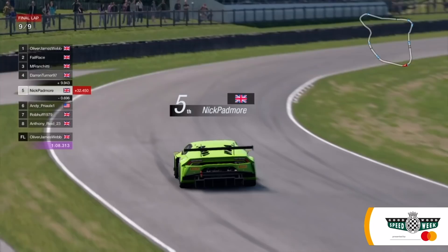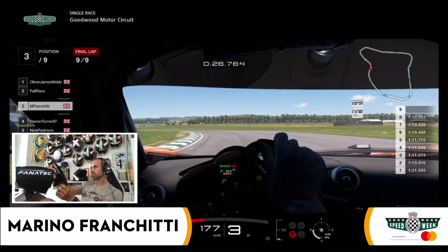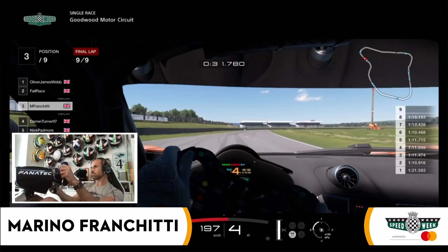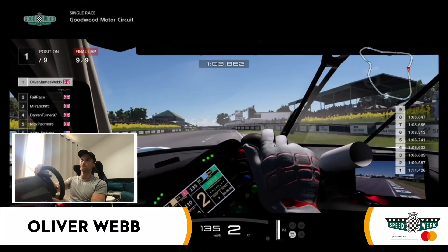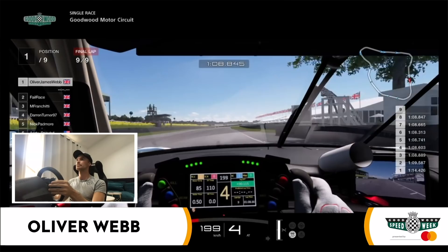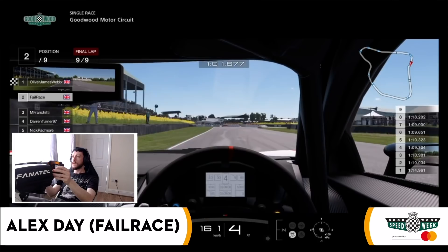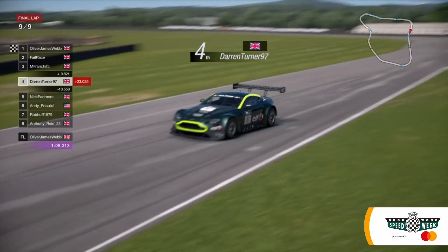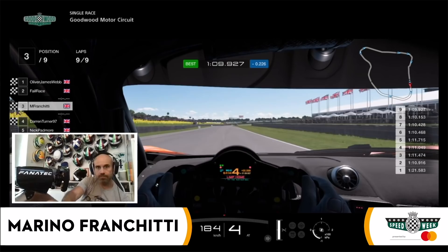Nick turns through Madgwick. The lap record holder for the Goodwood Motor Circuit running fifth. Marino Franchitti running third. You can see the concentration on the face of Marino Franchitti — the same too for Alex Day, hard at work. In time, Ollie Webb comes out of the chicane on the final lap, and it looks as though it is going to be a second victory for Ollie Webb. There's the chequered flag — it is win number two in the Goodwood e-Trophy presented by Mastercard for Ollie Webb. He masters classic and now modern GT machinery. Alex Day will be second, and then Marino Franchitti set for third. Alex Day takes the flag for second spot, Marino Franchitti third — and he's happy about that.